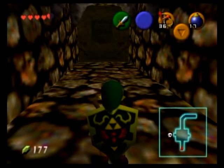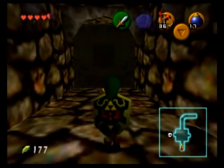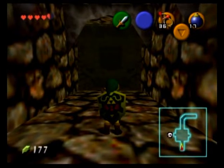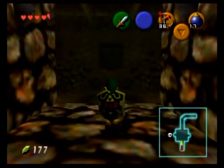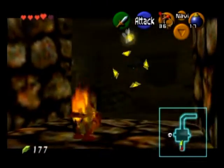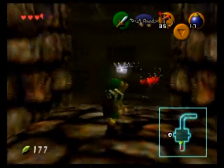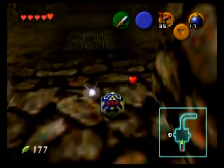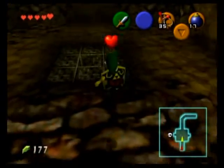Let's go through this door right here, and in here we will encounter some Keese. If they manage to hit you, you will briefly catch on fire, and the longer you're on fire, the more health will be drained from you — and that's no good.